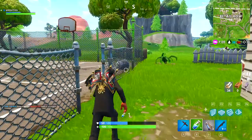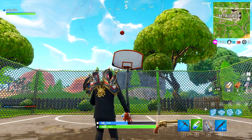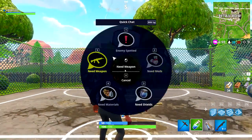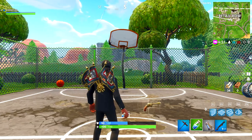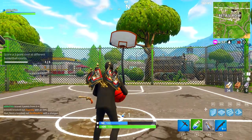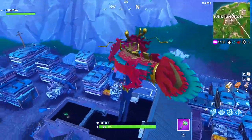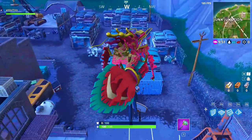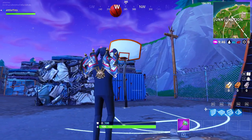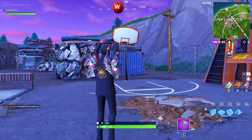The next one is located in Retail Row — you can see the famous basketball court next to the houses. Just get it in any one of these two hoops, but bear in mind both hoops count as one since it is the same basketball court, so you can't use it to complete it twice. The next one is located at Junk Junction — really easy, it's just on the outside next to the big building by the orange crusher.